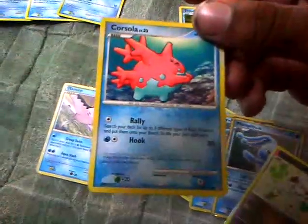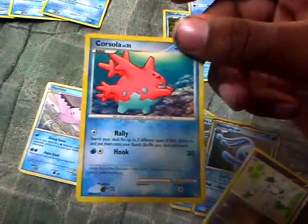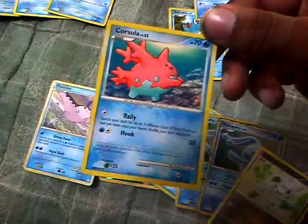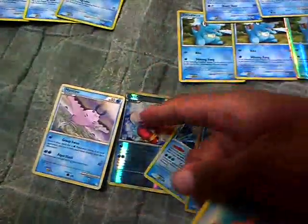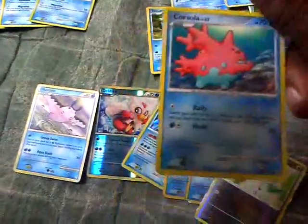Finally, I have Corsola. Corsola has Rally, which allows me to search for 3 different Pokemon. By different I mean 3 distinct Pokemon — I can't search for 2 Mantines, for example. I'd have to search for Mantine, Delibird, and Smeargle or something like that.